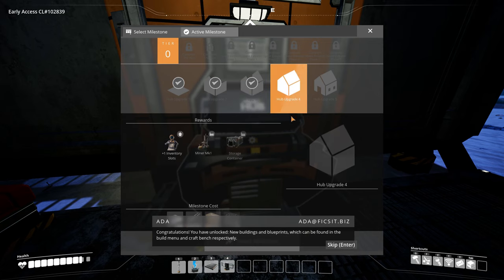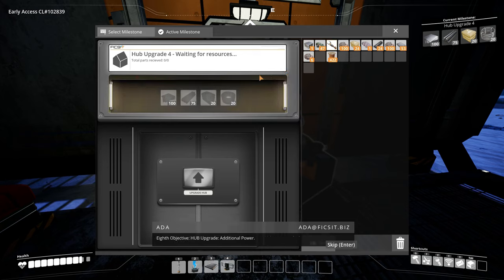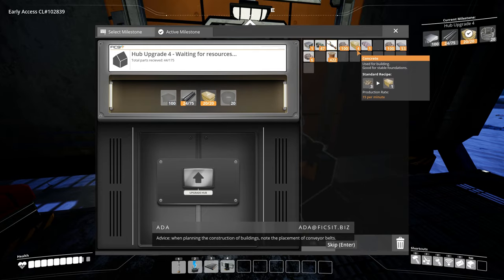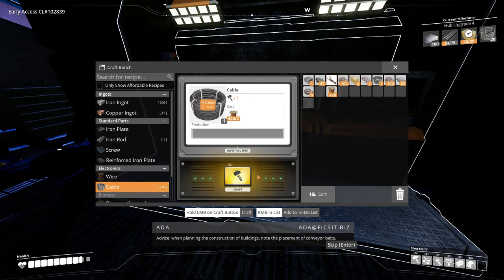This tier is hub upgrade additional power. Advice: when planning the construction of buildings, note the placement of conveyor belts. Caution: overloading the power network guarantees suboptimal performance. Yeah, that makes sense.